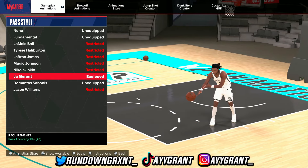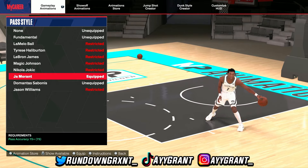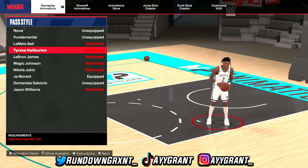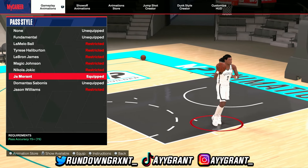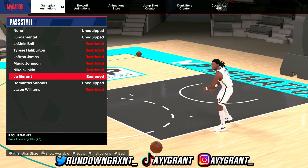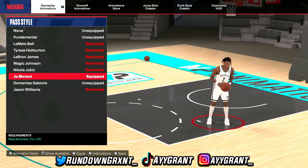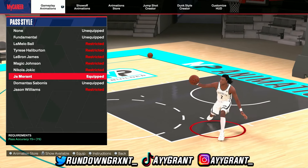Last but not least, the pass style I use is John Marantz. I need a 75 pass accuracy for it. Tyrese Halliburton and LeBron James are all better than John Marantz, but I like John Marantz because the low pass accuracy requirement gives me enough space to upgrade my dribble moves, finishing, defense, agility, shooting, and stuff like that. That's what I use for my small guard animations.